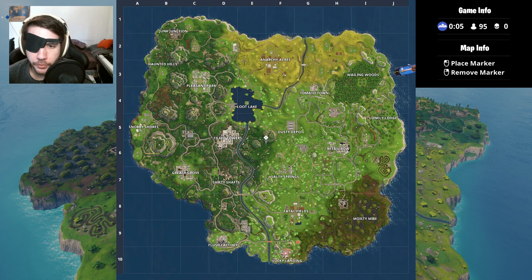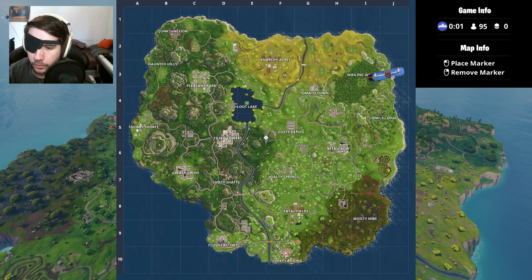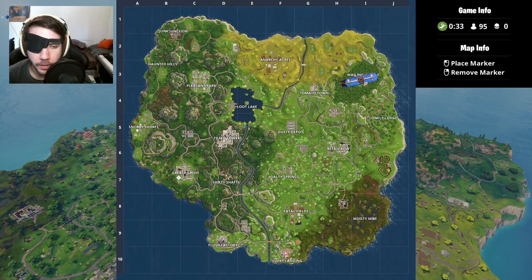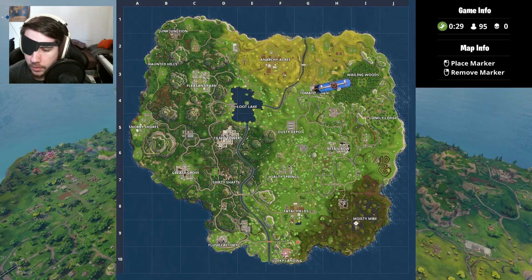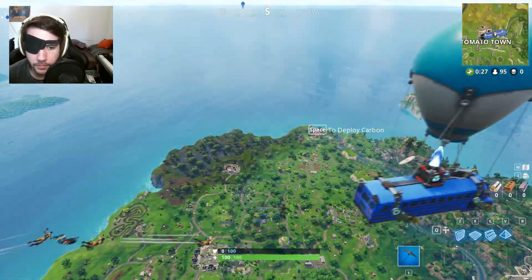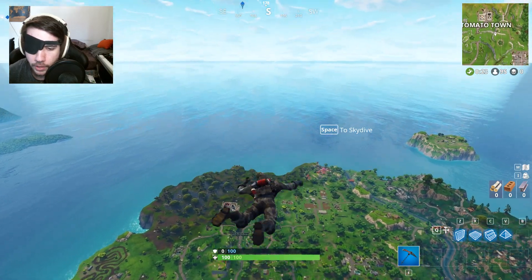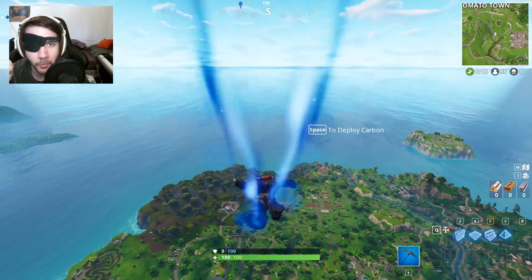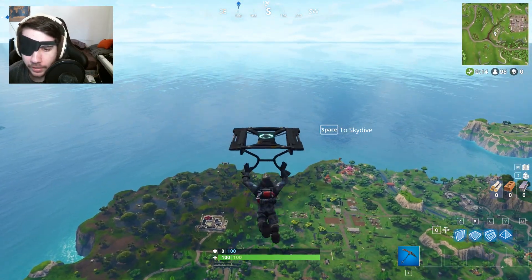Alright guys, this is round two of the eye patch challenge — gotta make it to the top 20. New strat this time: go somewhere where no one will be and hide the entire game, because this is incredibly difficult. Where is no one going to be? I say Moisty Mire — that seems like a spot no one is going to. So we are just going to take our shootout, fly over as far as we can, and this is just awful. This is the worst. This is so hard to do.